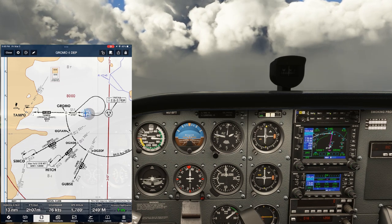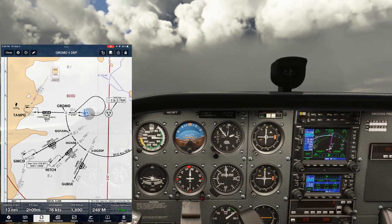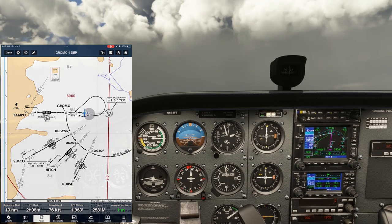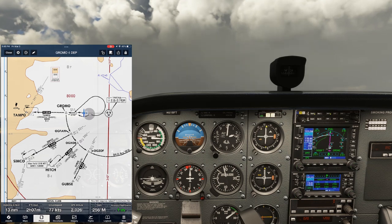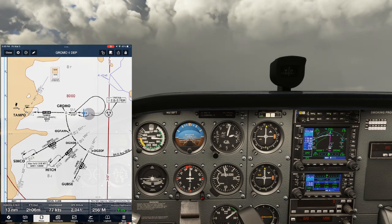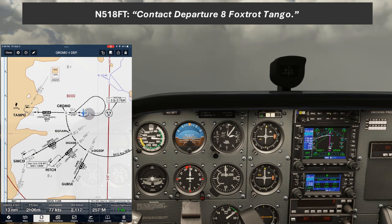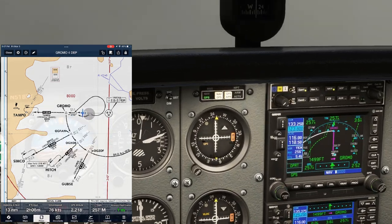Right now we're tracking the CDI on NAV 1, which is pegged to the GPS, now bringing us to GROMO along the 250 radial. We're also looking at the raw data VOR on our NAV 2, also tuned to the 250 radial off Yakima. As we continue the climb out, we'll get our handoff to contact departure. November 8 Foxtrot Tango, contact departure. Contact departure, 8 Foxtrot Tango.